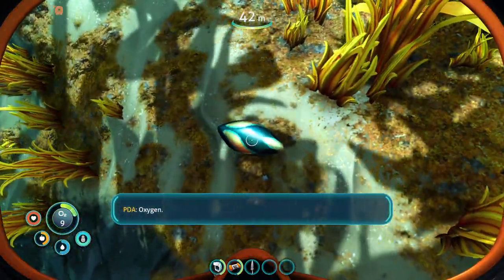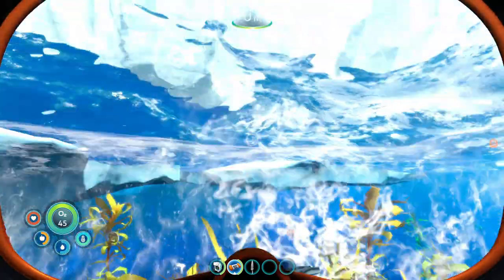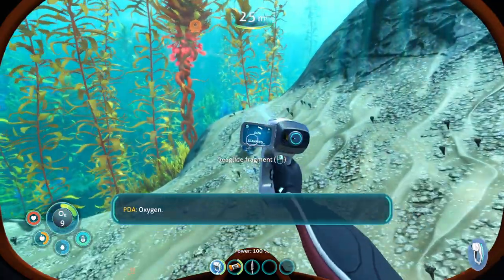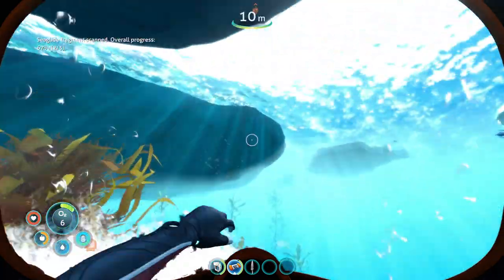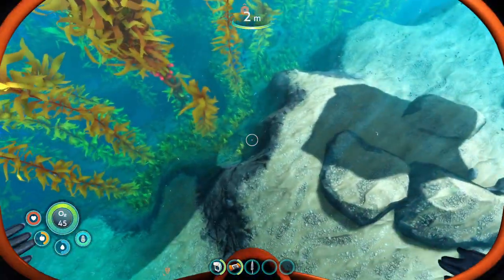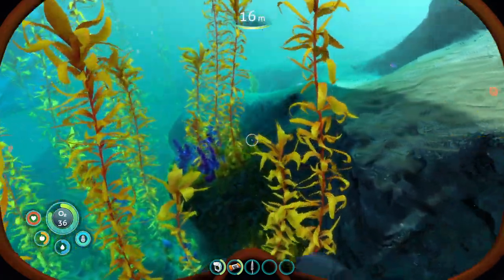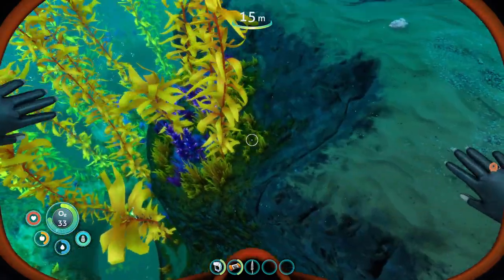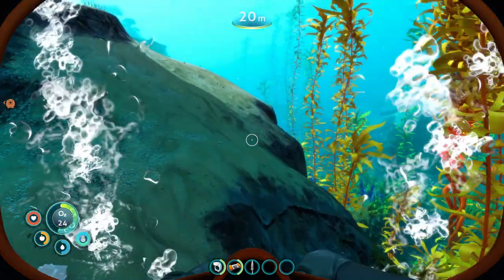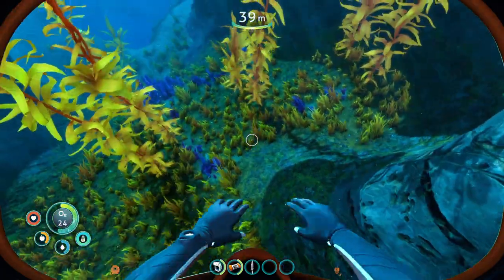Oh, that looks dangerous. Oh no — okay. Here's another sea glide fragment right here. Oh my God, I'm going to drown. Maybe a little too powerful, question mark. Why is this so hard? I cannot find this thing anywhere. I've only found one fragment. At this rate I'm going to find the mobile vehicle bay before I find the last fragment for the grav trap.